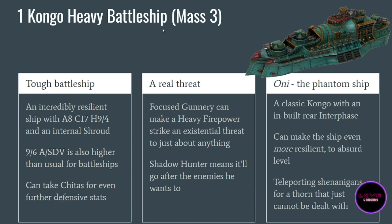Let's start talking about the Congo Heavy Battleship. First the default variant: it's incredibly resilient. It has Armor 8 — normal for a battleship — Citadel 17 which I think is the highest value in the entire game, nine hull points before it starts to degrade then four more, and an internal shroud generator. It has 9 ADV and 6 SDV, which is also higher than usual. You can take cheetah escorts which will make it even more of a threat at point blank and further increase its defense. It's really meant to be the anchor of your fleet — you put it in the middle and it just won't die.